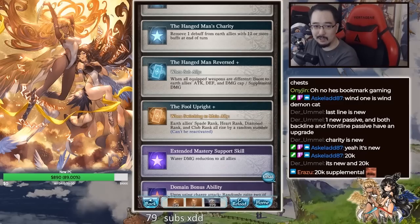So we get extra 20,000 supplemental. That's pretty neat. Wait so it's an add-on right? So you get extra supplemental along with damage cap and shit. That's pretty sick.